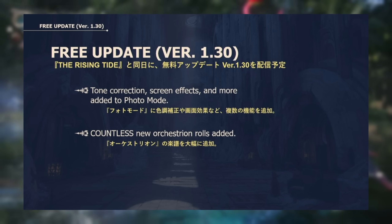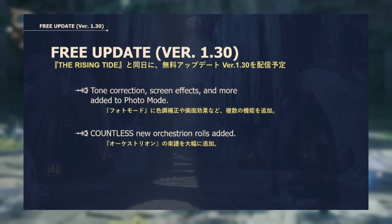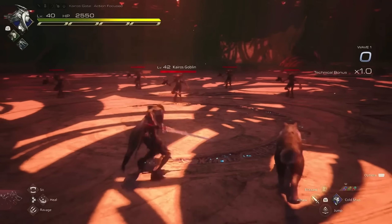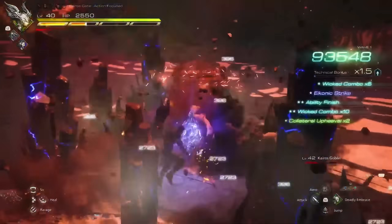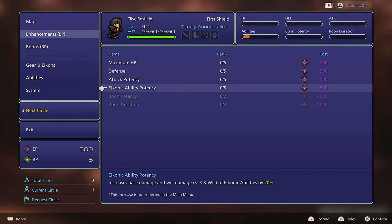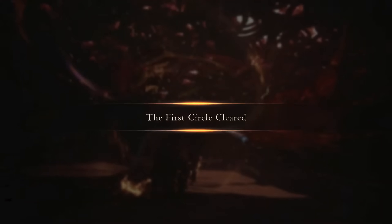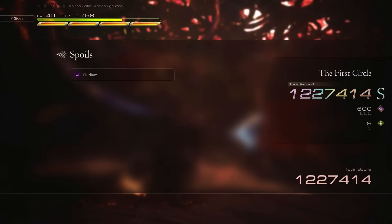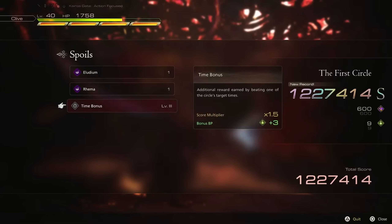They will also be adding more than 40 orchestration rolls to the game, so anyone who's enjoyed collecting these and hearing the music will have a lot more to look forward to. They're also adding brand new endgame content in the form of Kairos Gate. Kairos Gate has Clive fighting through 20 different stages, each one more difficult than the last. You'll maximize battle performance to earn points and find new materials and weapons to upgrade for Clive. It also features a brand new leaderboard for players to try to be number one in the world. If you get S rank on all fights in Final Fantasy mode, you'll unlock a special final boss — though the team did not detail who that boss is, wanting it to be a surprise.